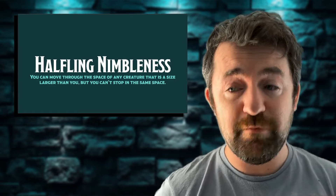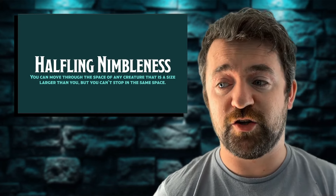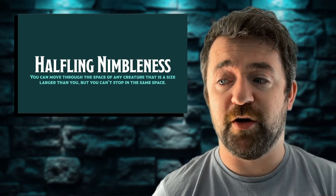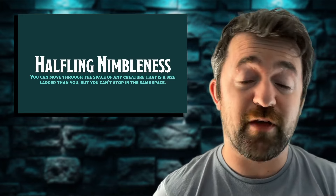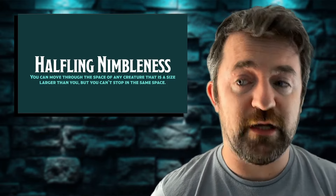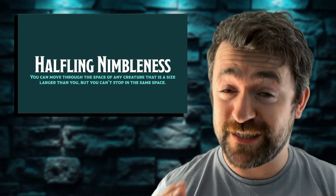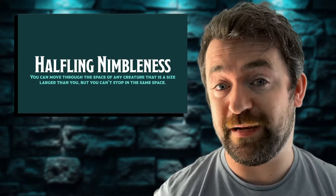A halfling also gets Halfling Nimbleness, which means they can move through the space of any creature that is a size larger than them, but you can't stop in that same space. The standard rule is that you can only move through the space of a friendly creature and can't end your turn there. For a halfling it doesn't matter if they are friend or foe, so long as they are medium or bigger — they still can't end their turn there, but it does allow them to move through enemy squares without issue, which can be a huge tactical game changer when playing on a grid.